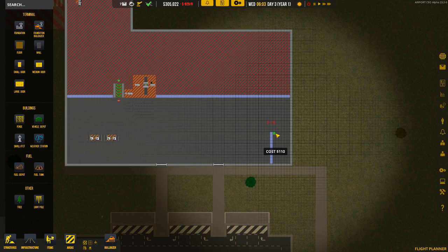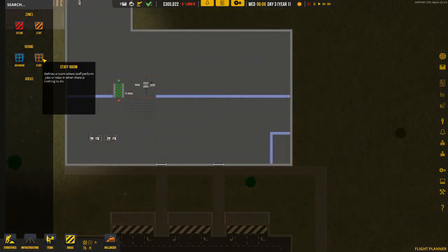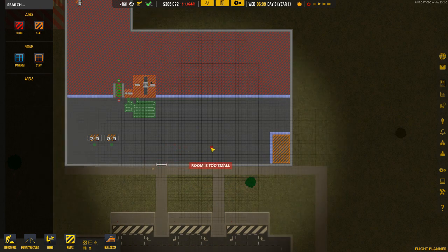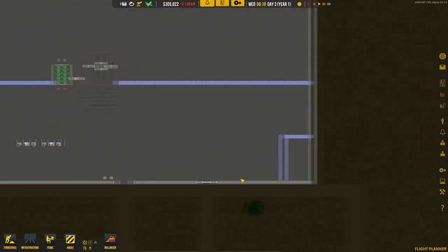Just a little area here — we do need to zone it as staff. You've got two staff areas: a staff area in the secure zone and a staff area in the non-secure zone. This here is the staff area in the non-secure.